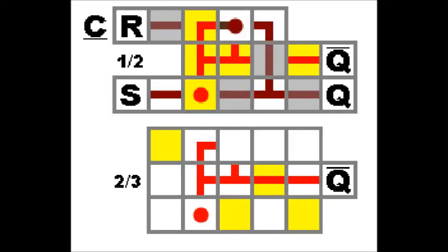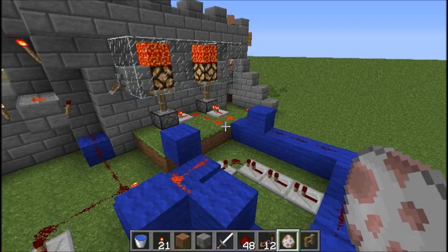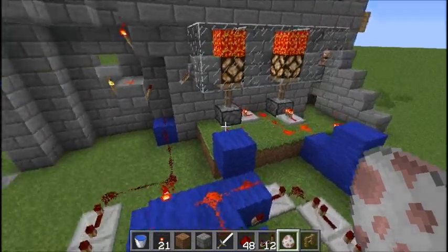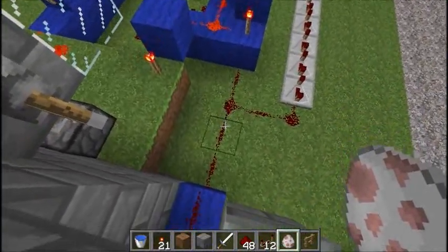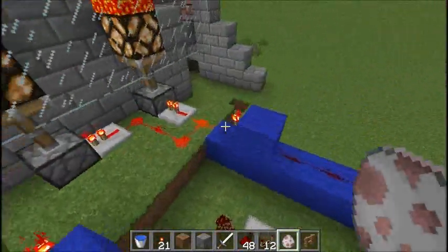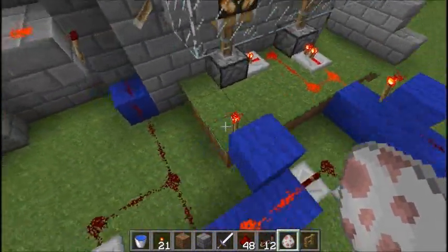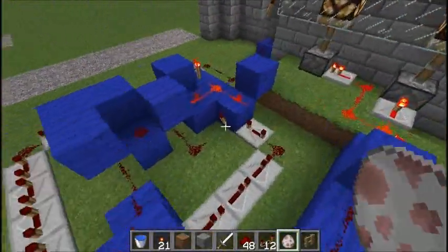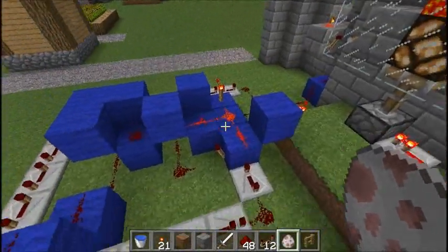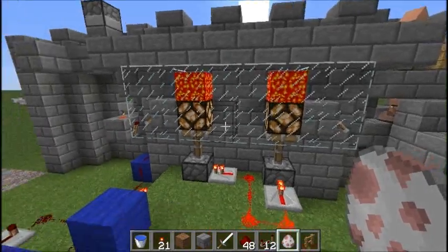Basically what it does is when it's turned on, it stays on until you turn it off again with some other source. What happens is this redstone circuit comes in this way, activates the RS-NOR latch, which stays on and presses these pistons down. I also have a little delay circuit around the outside right here that comes in and turns the RS-NOR latch off, which will then turn this off and raise these lamps back up.